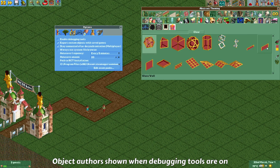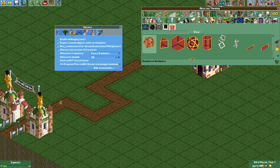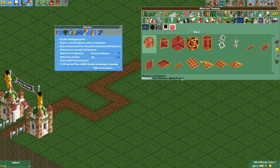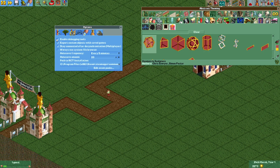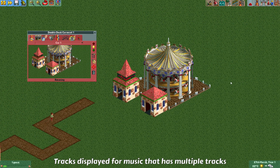The next feature is that when you mouse over an object, you now see nothing below it in the info window by default. But if you enable debugging tools in the options, you can actually see the authors below the objects. For example, this object was made by Simon Foster and Toontowner, and this one was made by Chris Sawyer and Simon Foster. When you disable debugging tools, you can no longer see this information.